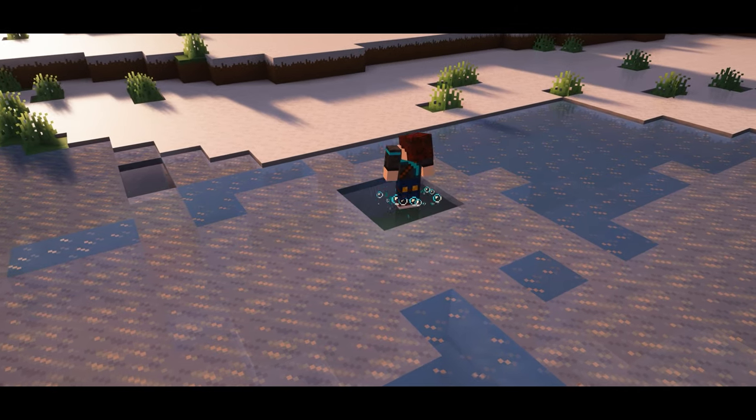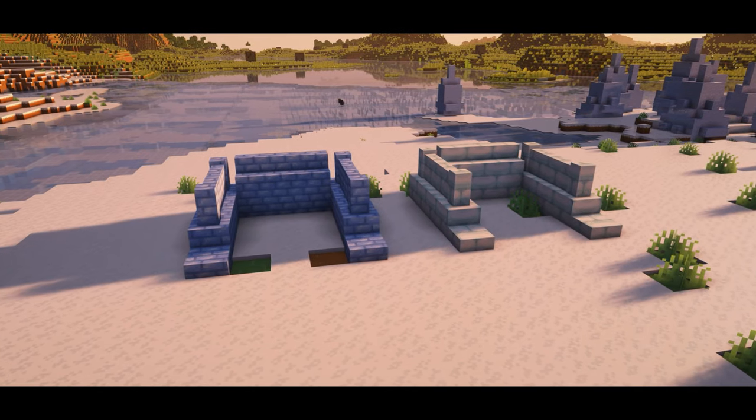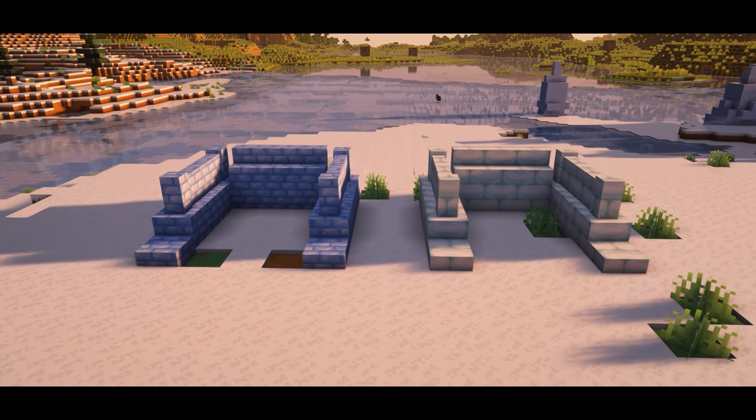Throughout frozen bodies of water you will find thin ice that will crack the first time you jump on it, and if you step on a cracked thin ice it will break. We also get some new snow and ice bricks to build with that look pretty nice.